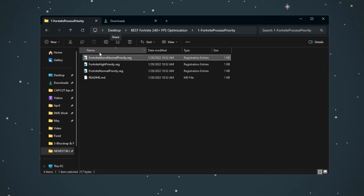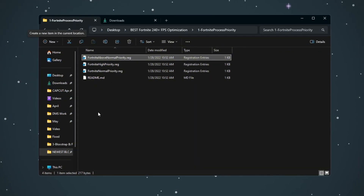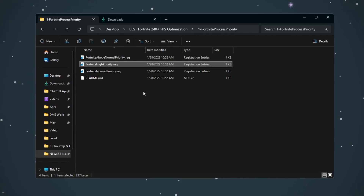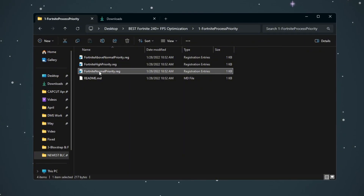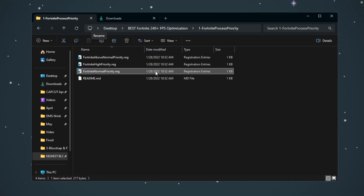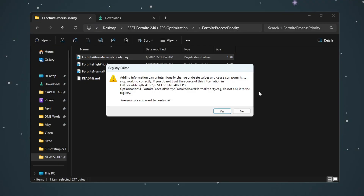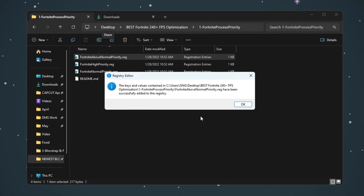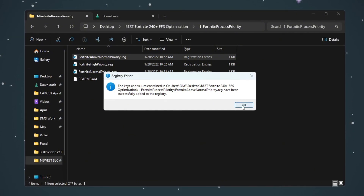If you are using a mid-range or high-end PC, double-click the file named Fortnite High Priority. If you want to restore Fortnite's priority to the default Windows setting, double-click Fortnite Normal Priority. After you double-click the file you want, a box will appear asking if you want to allow changes — click Yes. This change will be saved in your system's registry and will take effect automatically when you start Fortnite.